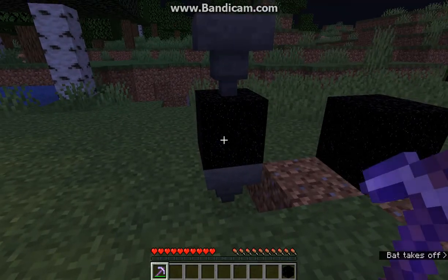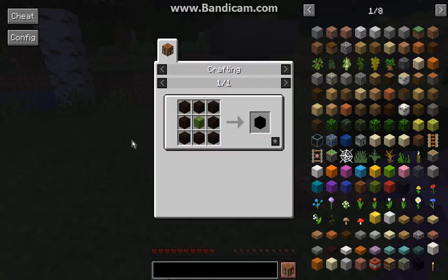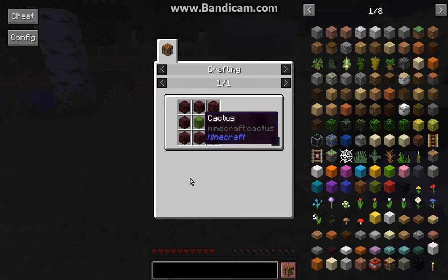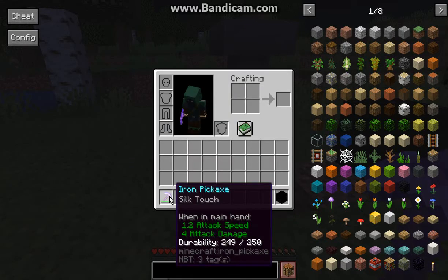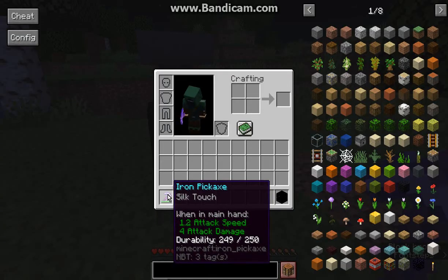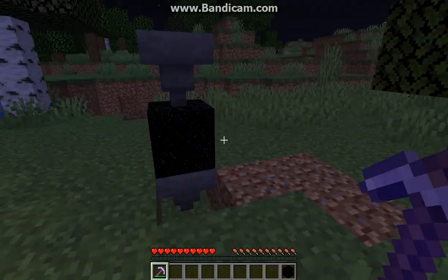I can place items in and nothing will come out because it completely voids them. The recipe uses obsidian, black terracotta, black concrete, and a block of coal with cactus in the middle. You can try silk touching it but it still won't do anything, and breaking it won't even use durability on the pickaxe.